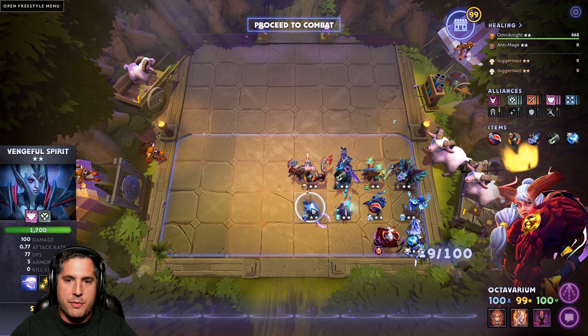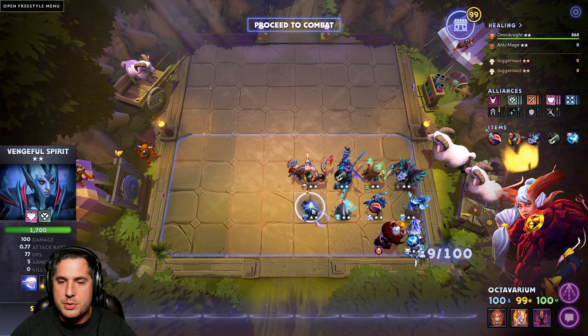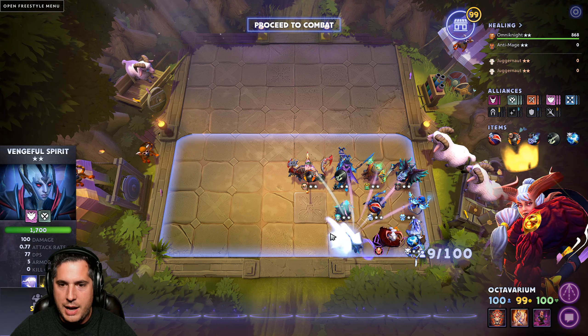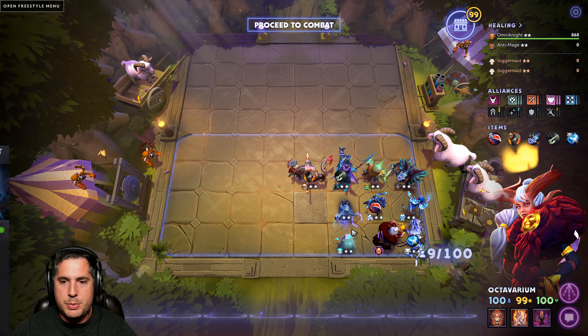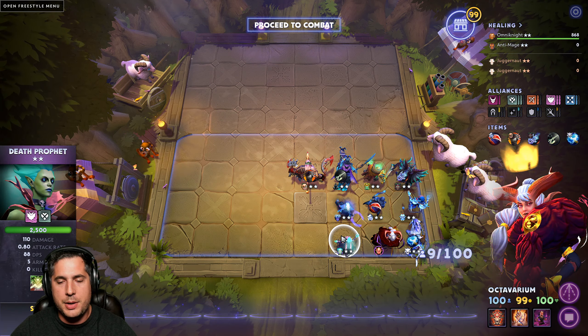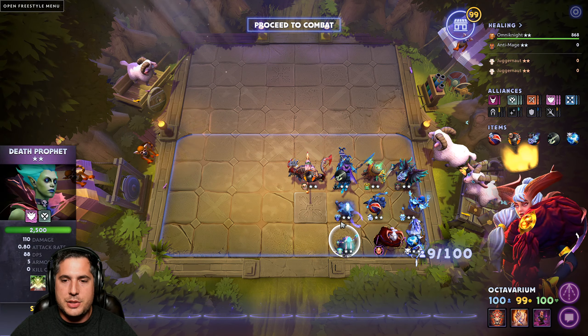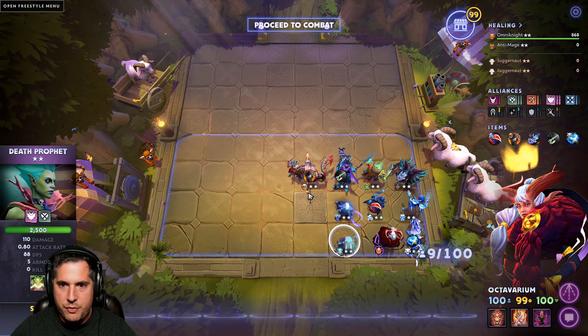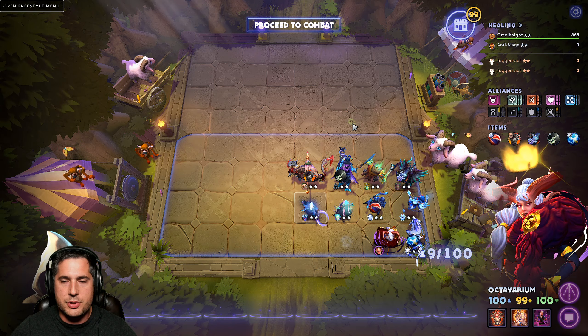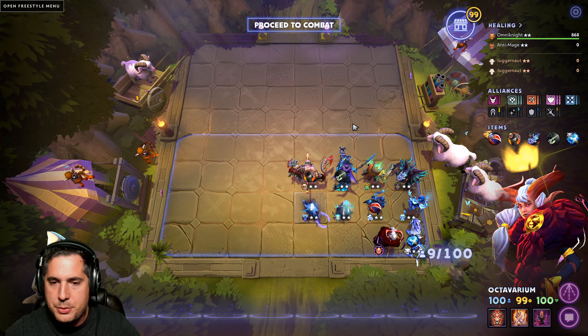Bear in mind that Vengeful Spirit's attack range is only two cells, so you want to place her carefully — if you put her in the back she's gonna have to step forward anyway. You could switch it so that Death Prophet, who has a three-cell attack range, is positioned to let Exorcism affect the three cells on the board. You'll probably want a position that has Annie's Archer there. Overall this build is absolutely incredible.